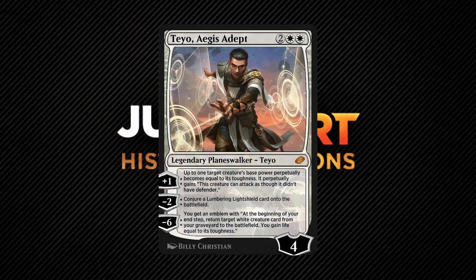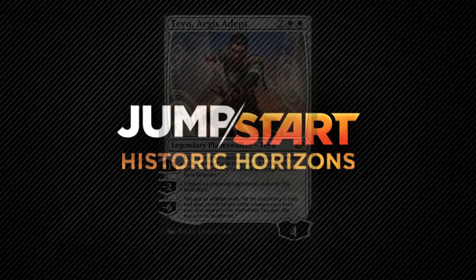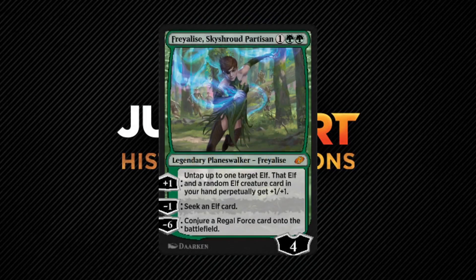Taiyo Aegis Adept, yet another Planeswalker with multiple digitally exclusive mechanics, has some tame abilities. His plus one is a perpetual effect easy enough to pull off since it's on a card publicly visible to everyone. His minus two conjures a Lumbering Light Shield onto the battlefield — notice that this is not creating a copy of it, so the card can be bounced or blinked and it won't suffer like tokens would. His emblem is amazing in the right deck. As far as Commander cubes go, he can definitely find a home considering how simple he is to pull off in paper or Cockatrice. Freyalise Skyshroud Protector, the final Planeswalker with multiple mechanics and the final card in this flight, has all three digitally exclusive mechanics — she's potentially the most difficult to pull off in paper. While I have no doubt she'll be amazing in an elf tribal deck, in a Commander cube without elf tribal support it makes no sense to run her there anyway.